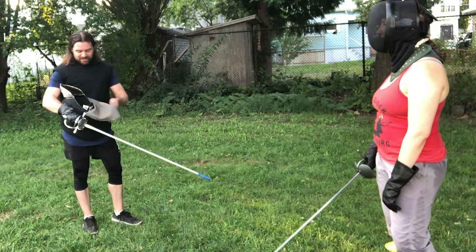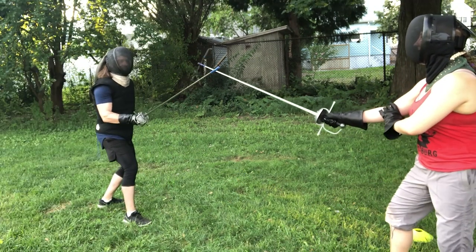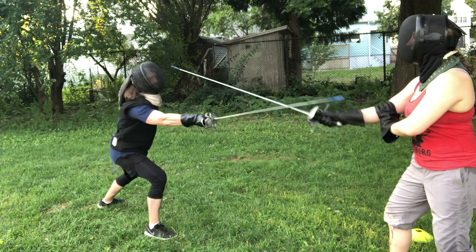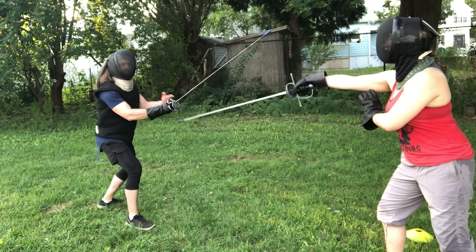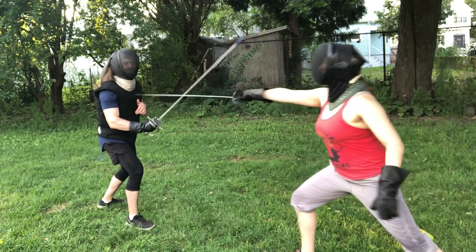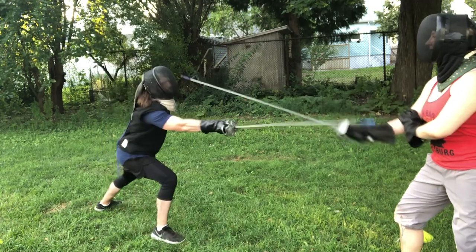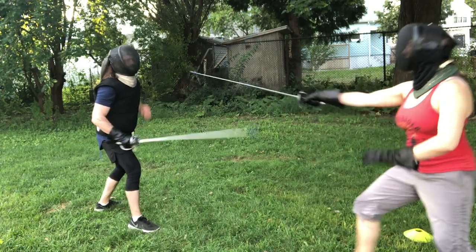So walking through what this one looks like: we're on guard, I throw the attack, she parries, she starts to extend, she feels the parry coming, so she disengages and then strikes on the opposite line. Let's do that one a little bit smoother — just like that.